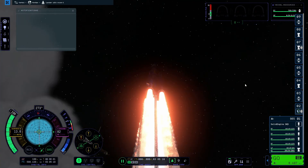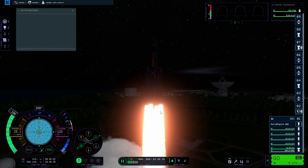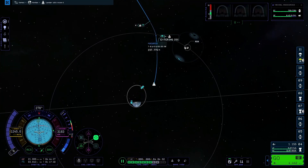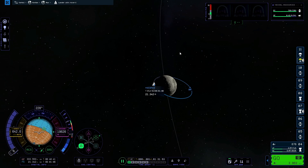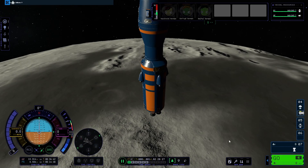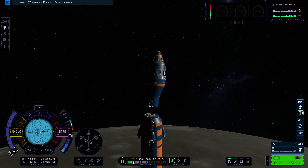Now that there weren't any risk of sneak attacks by the KSC, everything else went as planned. I got into an orbit, got an intercept course with the Mun, got into an orbit around the Mun, and separated the lander from the craft that was eventually going to take the rest of the Kerbals to Minmus and back to Kerbin.